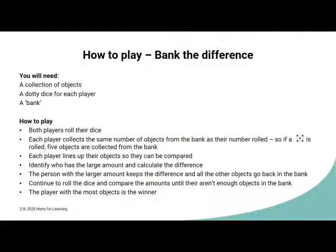The things you'll need: a collection of objects in your bank, a dotted dice for each player, and some sort of bank. Both players roll the dice and collect the same number of objects as the number rolled. You then compare the objects and calculate the difference. The person with the larger amount keeps the difference and the rest of the objects go back into the bank. Continue to play until there aren't enough objects left, and the winner is the person with the most objects.